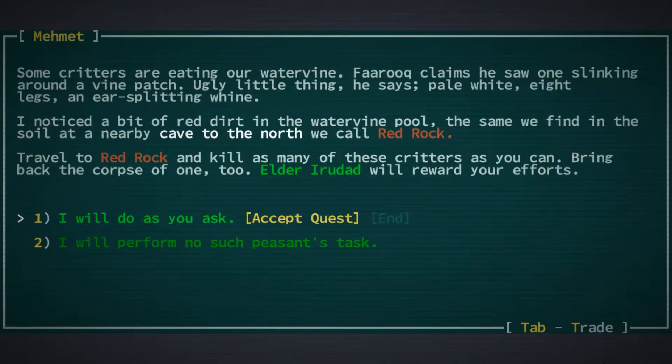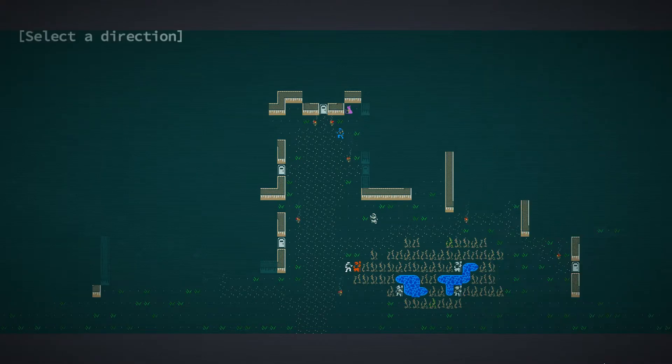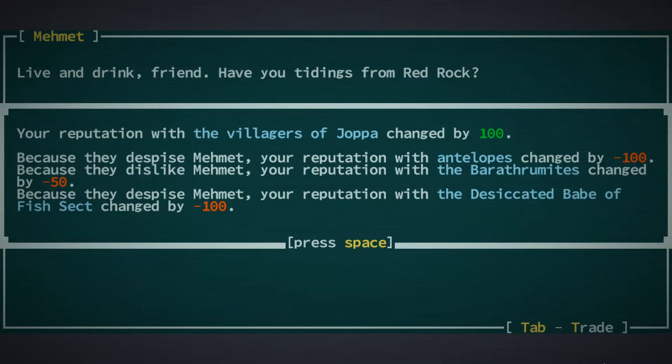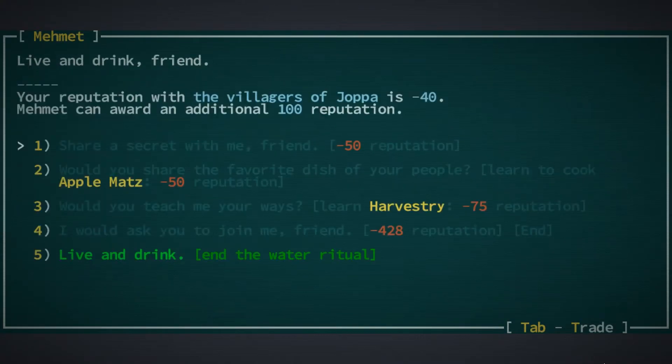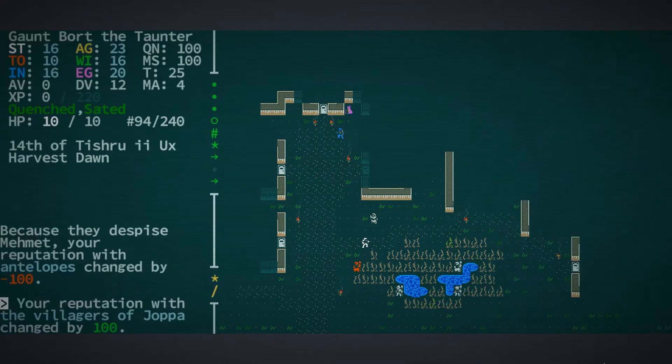We're going to go and have a chat with Mehmet because we are in search of work. If you've watched the previous series I'm not going to read all of these out loud because I've covered them before — we've got the Red Rock 'What's Eating the Water Vine' quest. I'll also do a water ritual with Mehmet to try and bump my reputation with the villages of Joppa. We've got a bump to our Joppa reputation, but unfortunately because they despise Mehmet, our reputation with antelopes changed by negative 100, the Desiccated Babes of Fish sect similarly, and the Barathramites also dislike Mehmet so that changes our reputation with them by 50 in the red.